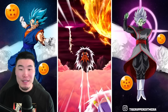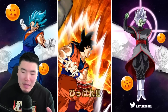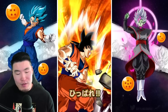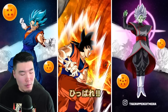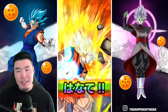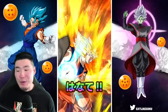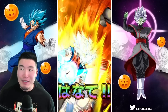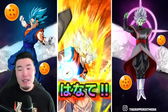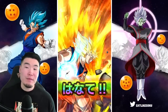Here we go, and hopefully we get some LRs. The main one that I'm going for, that I really, really want to get, is Fusion Zamasu — or Merge Zamasu. I'll take some of the newer ones too. I'm completely drawing a blank right now on what else I'm looking for, but definitely Merge Zamasu. The Goku and Gohan would be cool too. So we'll see.